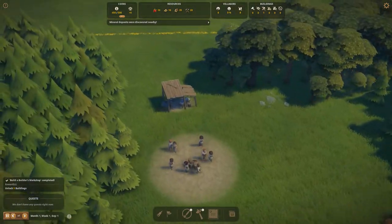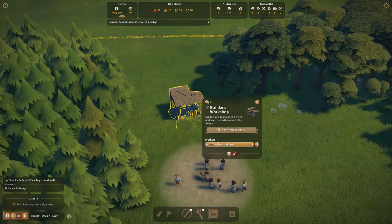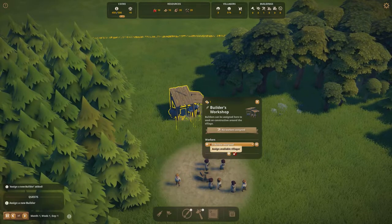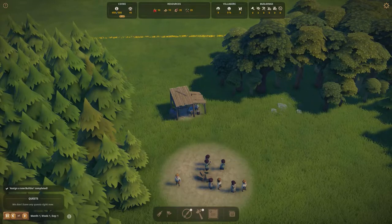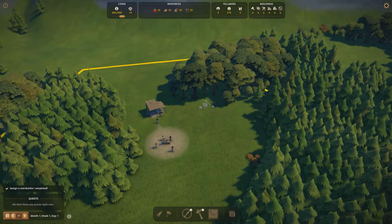This will automatically build. If we click on the builder's workshop we can see zero out of three builders assigned. To assign builders to the workshop we just click the plus sign, and now we've assigned three builders. One of the important concepts of this game is zoning.